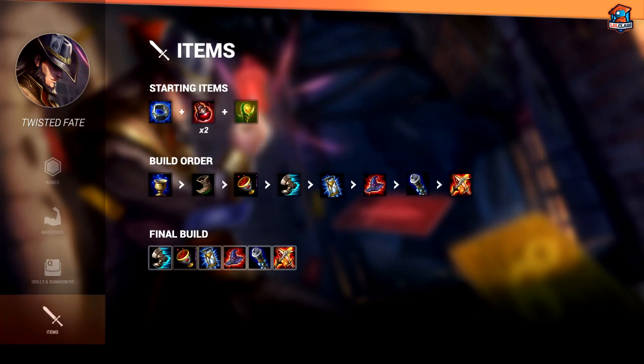TF's core items are as follows. If you're going versus an AD mid, then chances are you should go Morello's and Ionian Boots first. If you are going versus an AP mid, then you should go Athene's first. Afterwards, you can transition into a Zhonya's so that you can create more plays with your ultimate and Zhonya's in conjunction. Following that, you should go into either a Void Staff, Rabadon's, or Lich Bane depending on what the situation calls for.